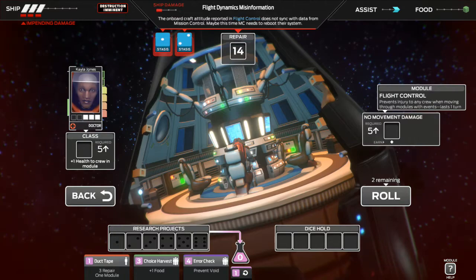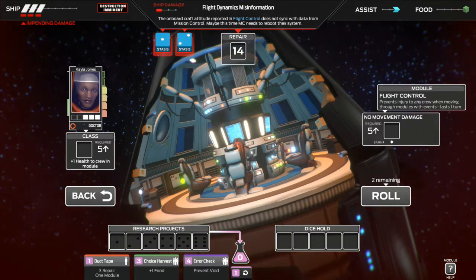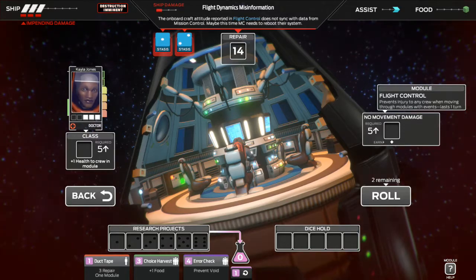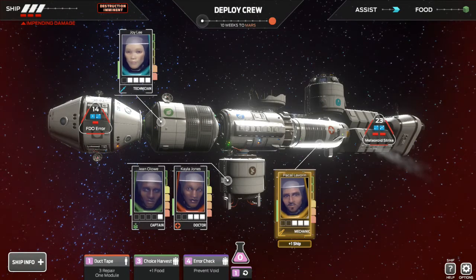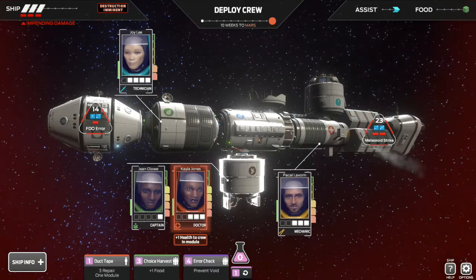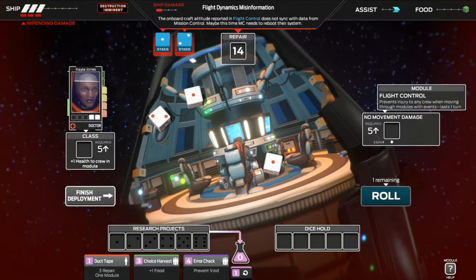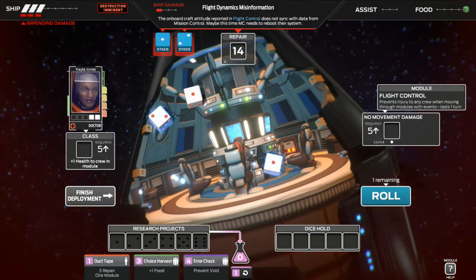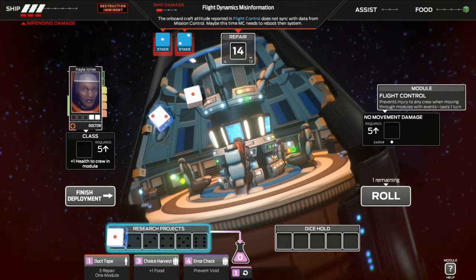Now the doctor's in the flight control and he's trying to work. I'll roll now. I have one assist. There are stasis ones and twos — stasis prevents me from re-rolling that die. You can use that die, it just prevents re-rolling it, something to think about. Going back — this one also has stasis twos and threes, stasis two damage. Let's go ahead and try this out — let's deploy and roll our dice.